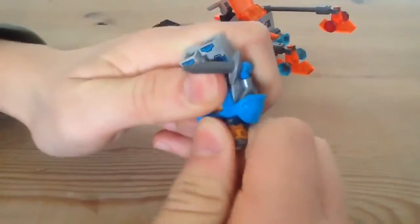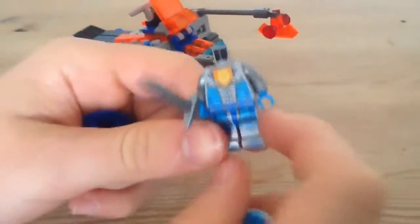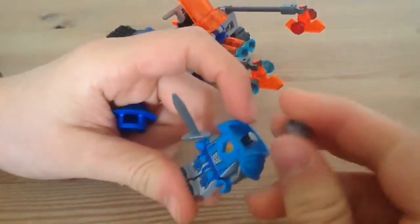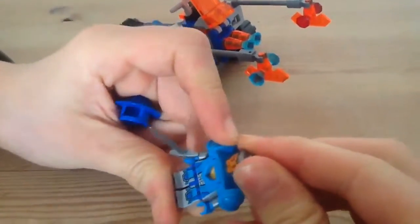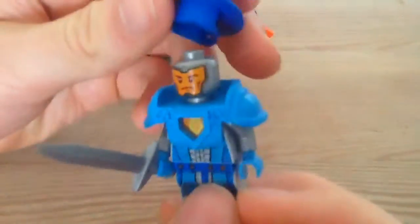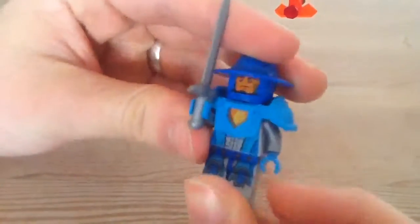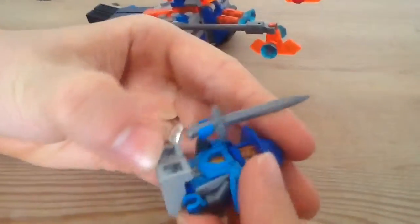We're gonna check his back print. We're gonna take his head off. We can see the print right there, it's the same as the king. Not so special back print. I better like the other features, it's not a so special feature. But I really like the head - it is the best head I have seen in Nexo Knights. I really like the silver orange color. I'm maybe gonna use that in one of my own sets.